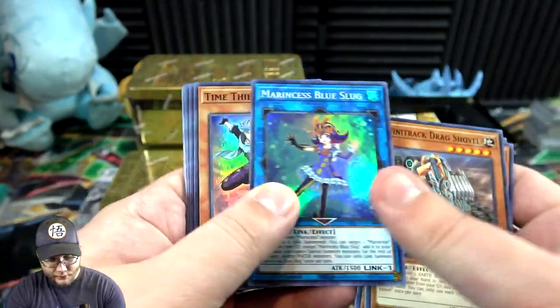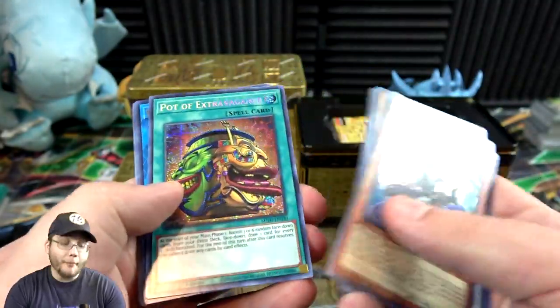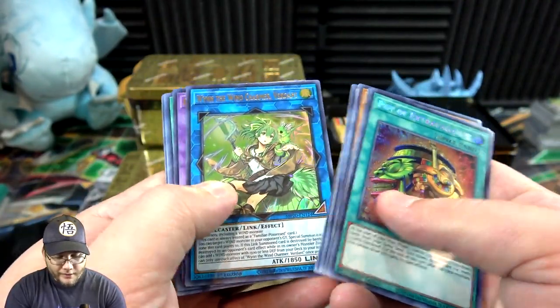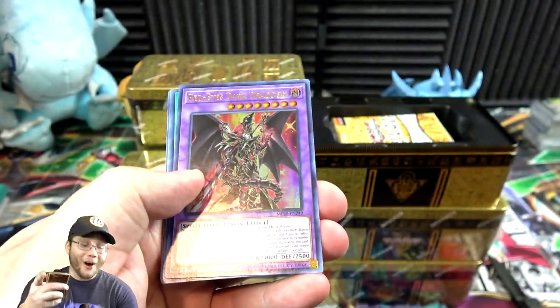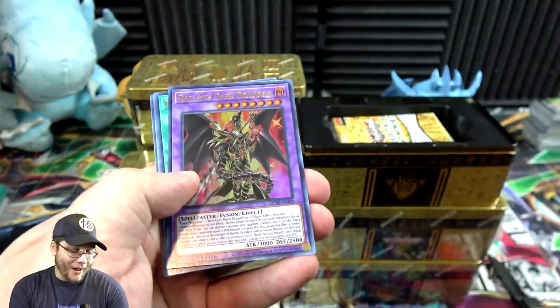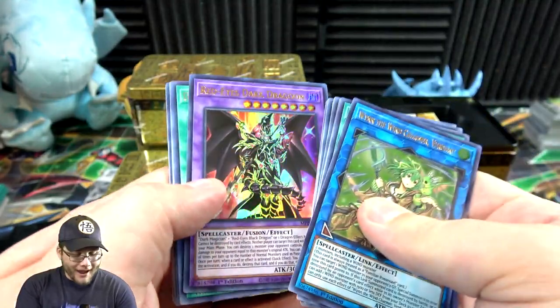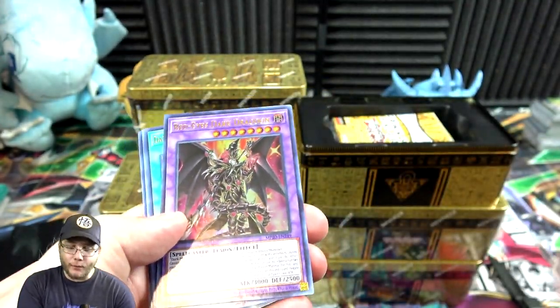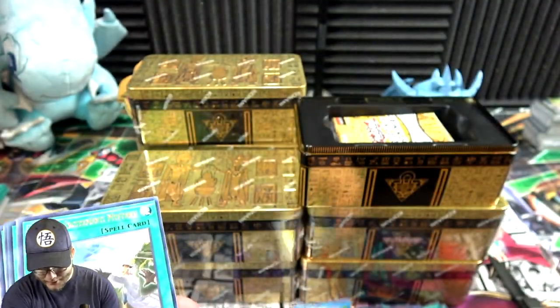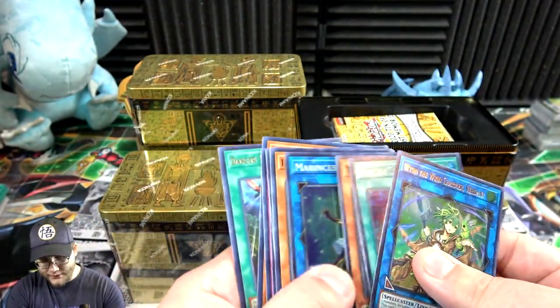We have Marincess Blue Slug, Time Thief, Pot of Extravagance — there we go, that's a good one. Wind Charmer and Dragoon already — dang, that was the third tin. I already gotten one of these from some random tins we got from Walmart while I was waiting on my case, so yeah, that's pretty awesome. I'm definitely gonna put those to the side.